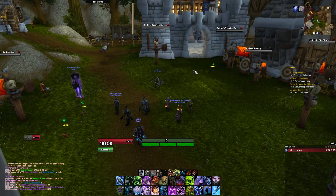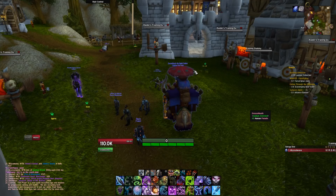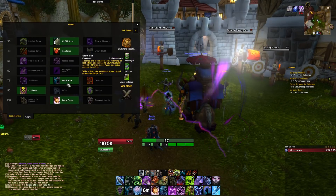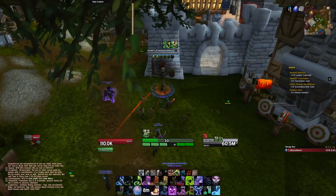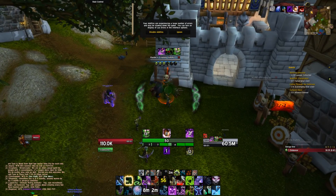Now for the opener section for Unholy DKs with Unholy Frenzy. You'll do the Army of the Dead pre-pull at around five to six seconds before the pull. Then you go in with the rotation I'll show here. Start with Army, and while waiting for runes to respawn, prepare for the opening sequence.